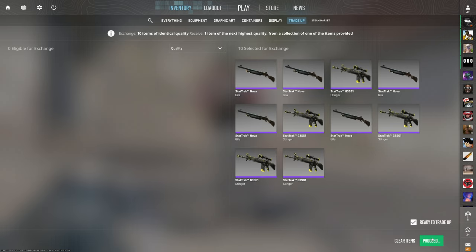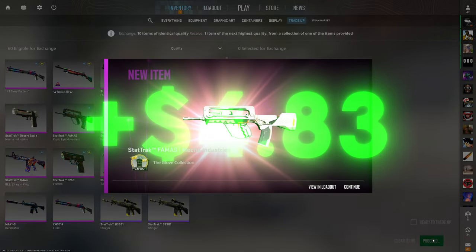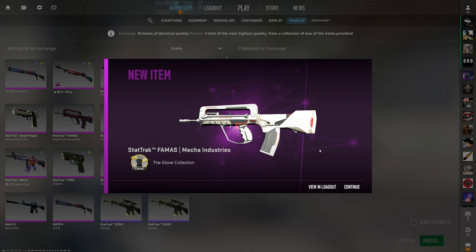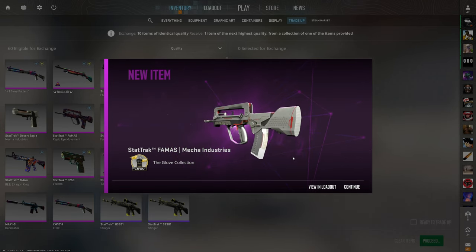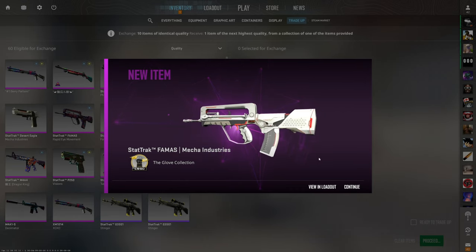This is where things start to get a little more expensive, but that also means we'll be making more money. Let's see anything but the Sawed-Off because the other two are way more profit. 3, 2, 1 — boom, let's go! Best outcome right there — a 0.4 float FAMAS Mecha Industries StatTrak. That is a banger skin and it's also a $20 skin. We're profiting nearly $5 with that.